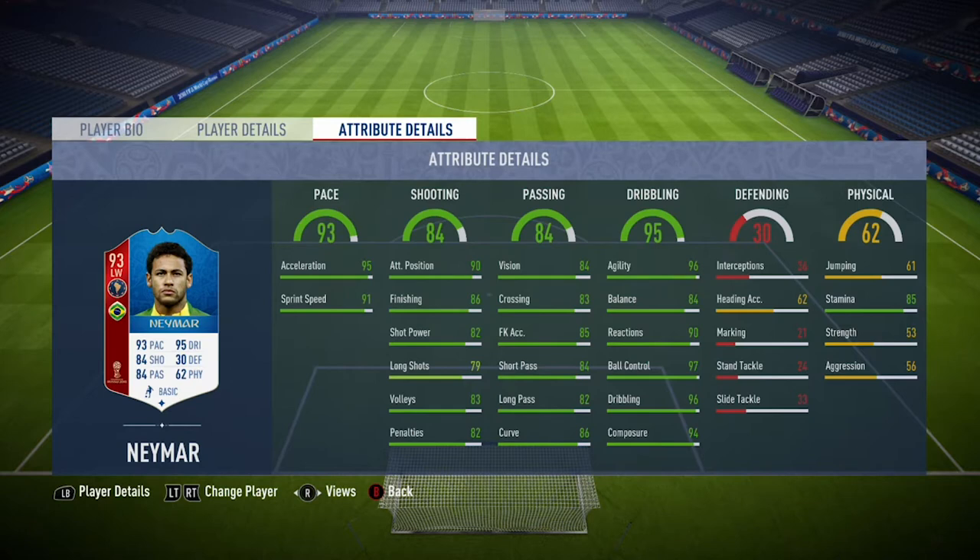Moving into the in-game stats, as you can see he's got 95 acceleration and 90 sprint speed, so really good stats there in the pace category. Shooting again, not too bad — got really good attacking positioning, okay shot power at 82. His long shots aren't really the best at 79, but he has decent finishing at 86. He also has the 5-star weak foot, so he's able to finish on both feet very comfortably.